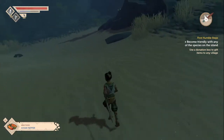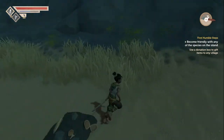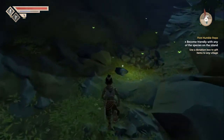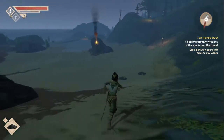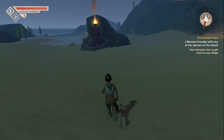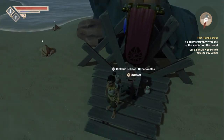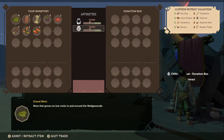Avian pepper - I remember seeing this from looking at the donation box near the crocodile people village. I'm still trying to learn the terminology on this. It looks like all ingredients, and we don't have any other ingredients. Oh, here's another donation box! Cliffside retreat donation box. We got the pepper.